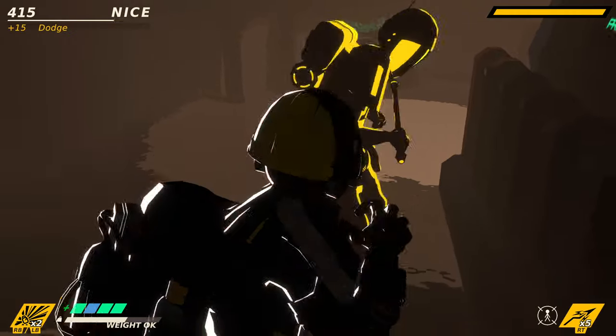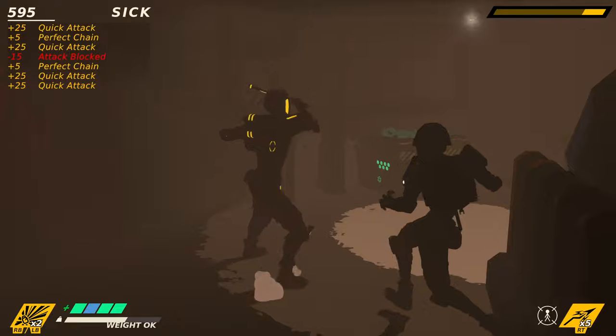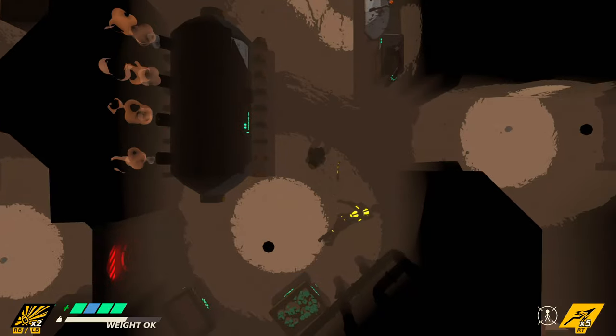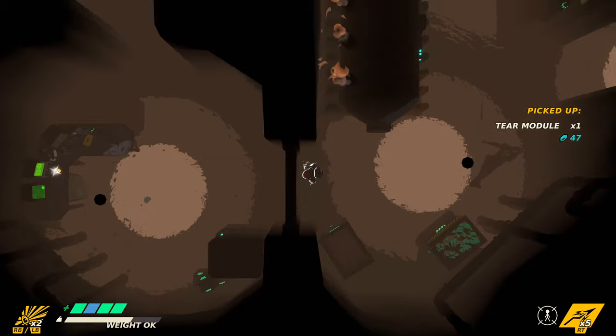Also, when an enemy's health drops to zero it's time to finish them. You have to use a heavy attack landing a cool slow-mo finisher, and I would ask for more possible finishing moves, maybe as unlockables or some upgrades. The same goes for new fighting techniques or even fighting styles.